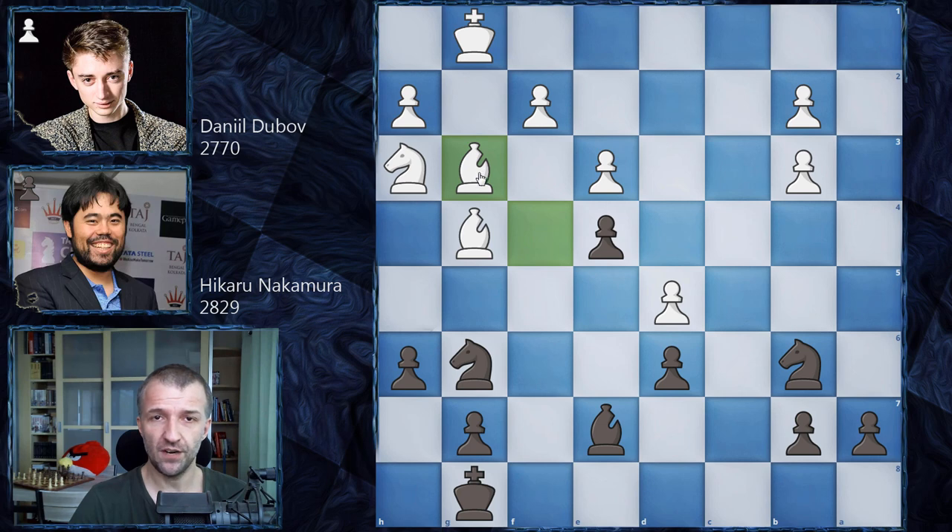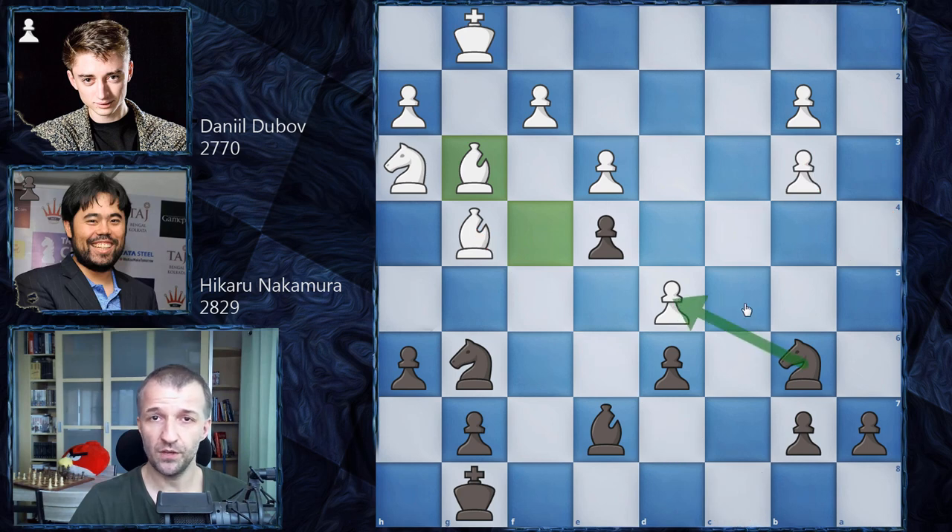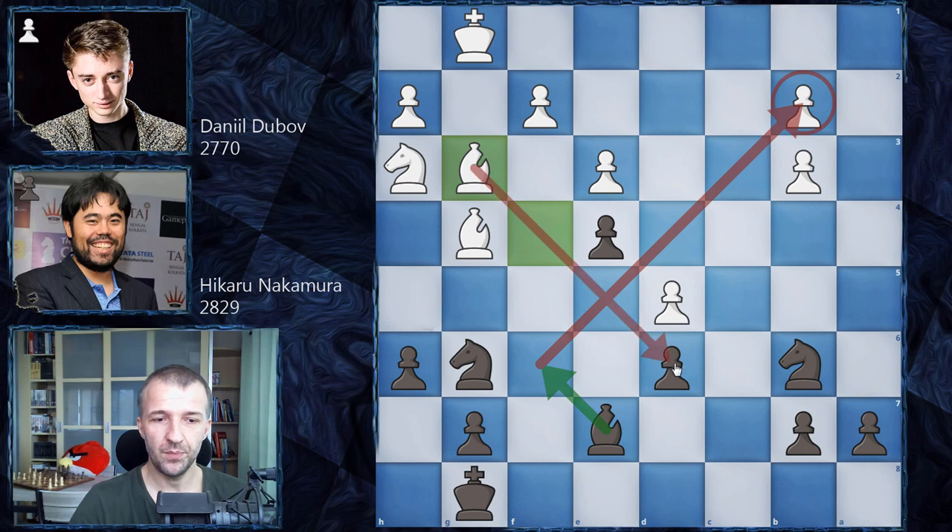What is the idea? First, he wants to preserve the pair of Bishops. Also keep in mind that this Knight is stuck on B6 — it was kicked from C8 to B6 and now cannot go anywhere because the Bishop controls all these squares, the pawn also controls the square, and the Knight cannot take on D5 because it's actually protected indirectly by a tactic. Also, this Bishop cannot really move anywhere or create threats to take on B2, because D6 is hanging and now this passed pawn would be very, very powerful as it is really, really advanced. That was the idea.